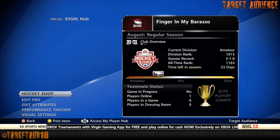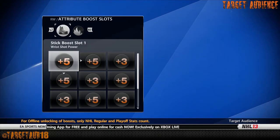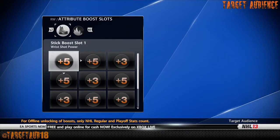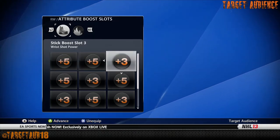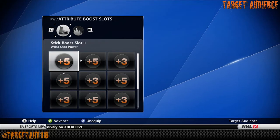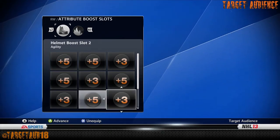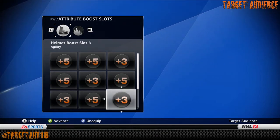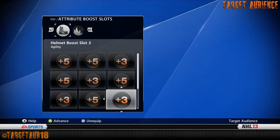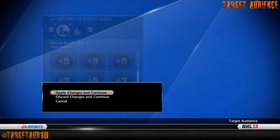So we're going to go to the hockey shop first. I built him as a right wing, and when I say dead-on-balls accurate, not just with his attributes but also his appearance. Wrist shot power plus 5, wrist shot accuracy plus 5, wrist shot power plus 3 — so we have power plus 8. Speed plus 5, speed plus 3, acceleration plus 5, acceleration plus 3, agility plus 5, agility plus 3 — so plus 8 on speed, acceleration, and agility. Passing plus 5, deking plus 5, and puck control plus 5.